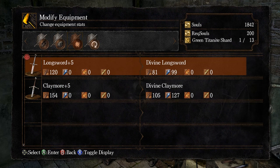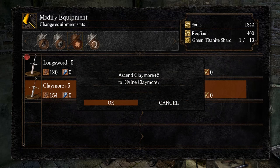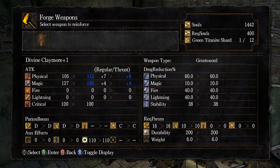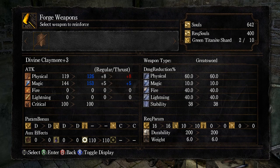I think we're going to make a Divine Claymore — that's what we'll use in the catacombs. It's going to go down from 154 to 105 physical damage but it'll add 127 magical damage. Now we can further reinforce that. Thanks to all these green shards we got, we can make it quite powerful. Note that not only do we have physical and magical base damage, but we also have physical and magical scaling as well, scaling with our Faith.